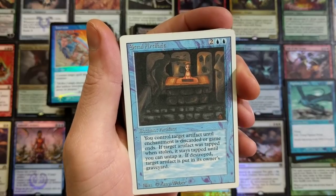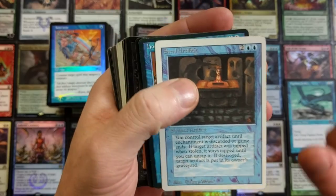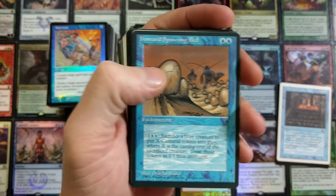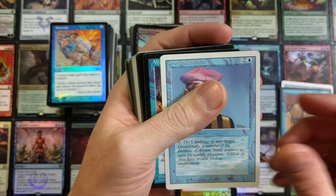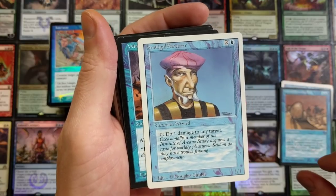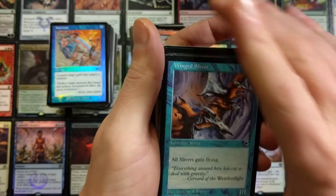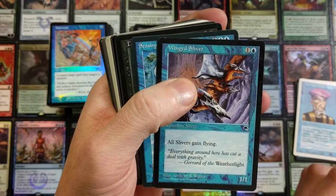Holy crap — I know it's supposed to have a double border. I see a double border on this one. I'm not sure which one has the double border, I can't remember, it's been so long. Homerid Spawning Bed — that's from Fallen Empires, the worst set ever printed, I'm telling you right now. Prodigal Sorcerer — wow, this is either Unlimited or Revised, it's got the T symbol on it. Someone help me out. Wing Sliver — all Slivers get flying, that's really neat.